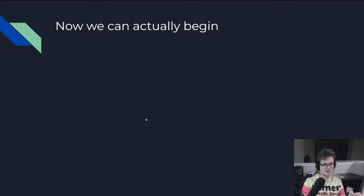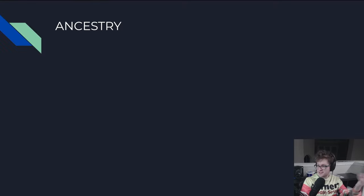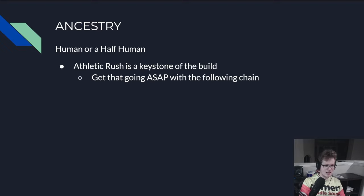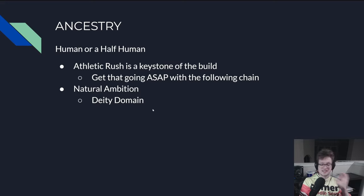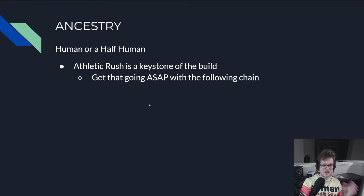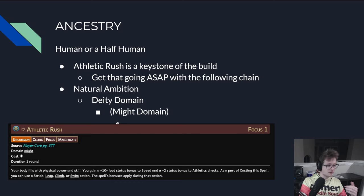Now we can actually begin building our character. Let's start the Ancestry — the ABCs. We need to skip to class first because we need to be Human or half-Human, since we need to immediately get Natural Ambition to get Athletic Rush as early as possible. We need to get it as soon as possible by going Natural Ambition into Deity Domain into Might Domain, which requires the deity from before. Athletic Rush is a single action that lets you Stride, Leap, Climb, or Swim, while giving you a +10 bonus to speed and +2 to Athletics checks for one round. This means you can get +2 to Athletics checks and go for a trip or grapple. If the grapple works, your Escape DC also has that +2 bonus, because it only goes away at the start of your next turn.